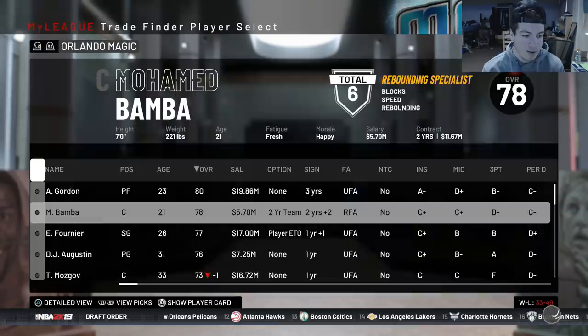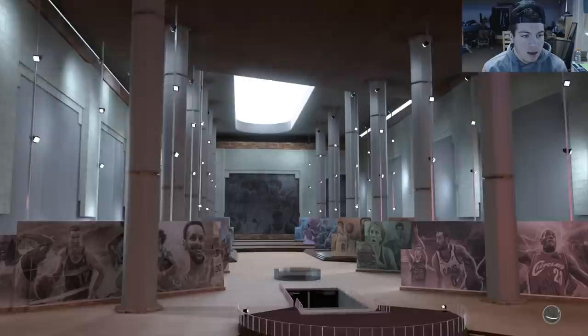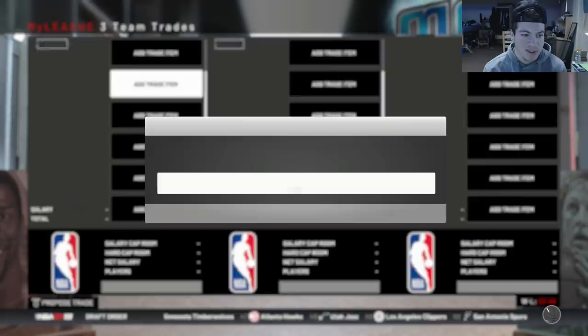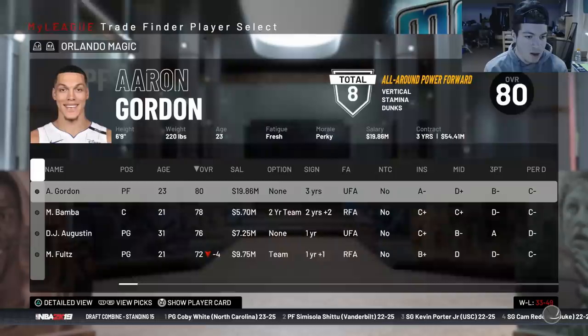We end up with the third overall pick, which is good, plus a second-round pick from the Nets. I'm going to move a few bad contracts. Fultz is actually up to a 76 overall — I can deal with that. I send someone to Golden State for two first-round picks. I want to trade Evan Fournier as well, possibly for another pick in this year's draft. I get pick 11 from the Pelicans — they want two seconds and give me Solomon Hill, so now we have picks three and eleven.